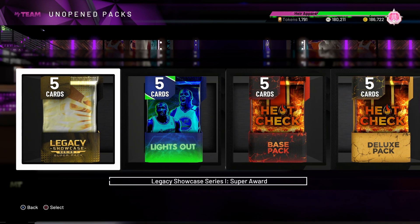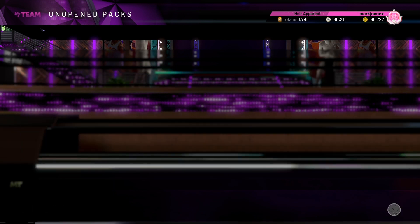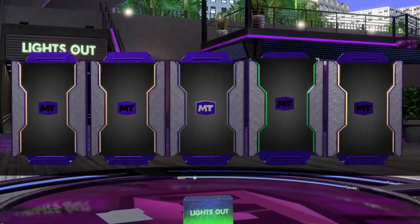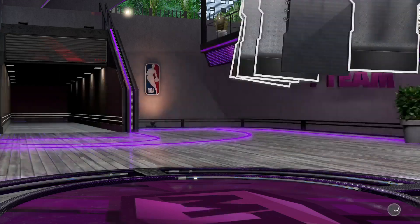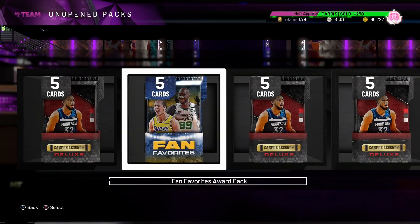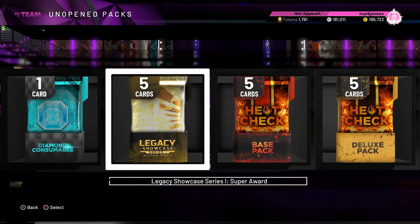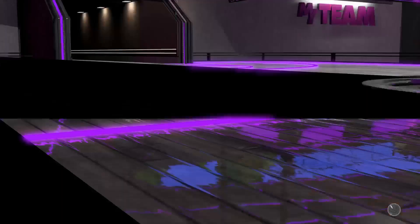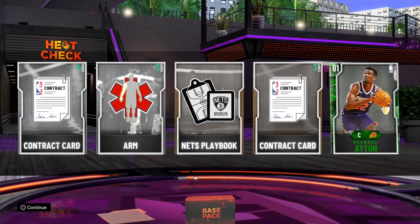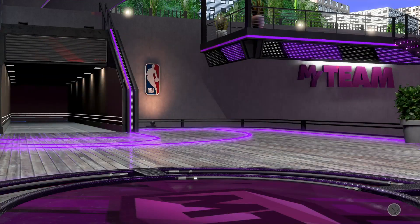Let's try this Lights Out pack. We're not pulling anything — Emerald. Great, so our best pull is an Amethyst. Is that it? Oh man. Heat Check Base pack — no Heat Check card, D'Andre Ayton.